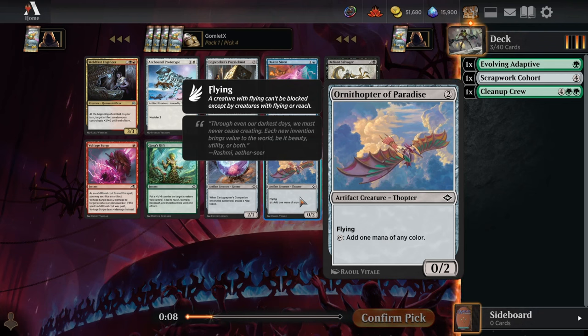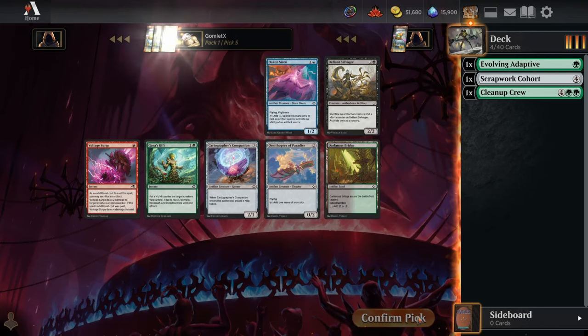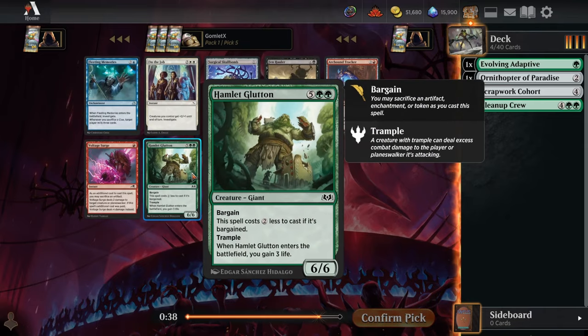Ornithopter of Paradise is interesting — it's mana fixing for any deck, a two-mana 0/2 flyer that also ramps. It's pretty cheap for the mana ramp to get to your expensive plays early. Oaken Siren is cool, but Ornithopter of Paradise for the flexibility looks kind of sweet.